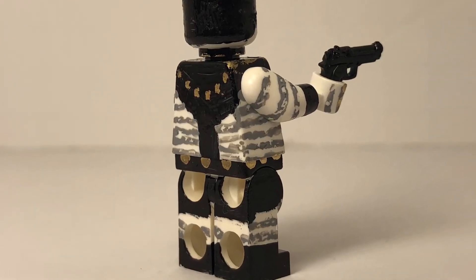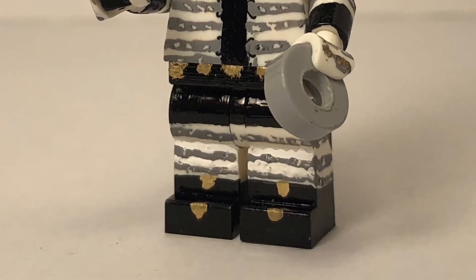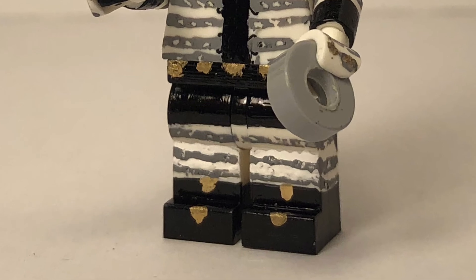Moving on to the legs, it is just a continuation of the design from earlier with the black, white, and the gray for the kind of shorts, legs, and boots.